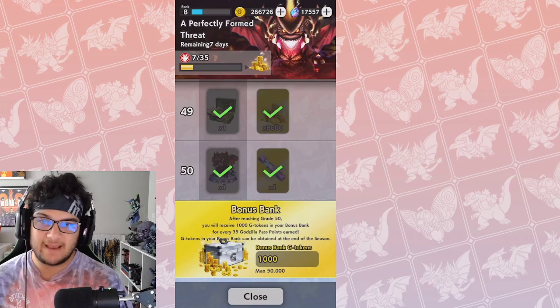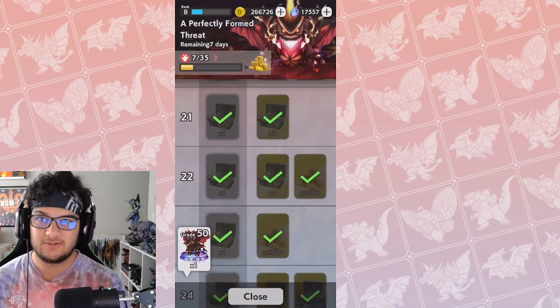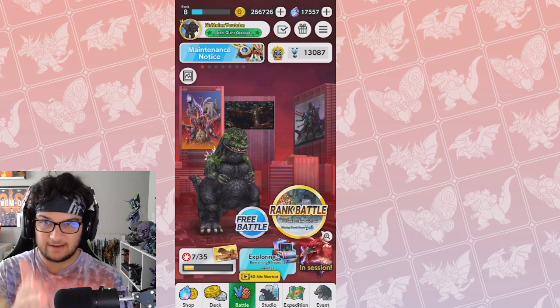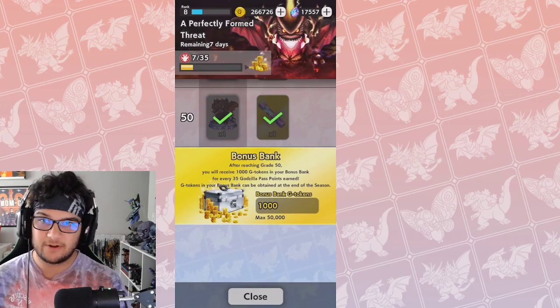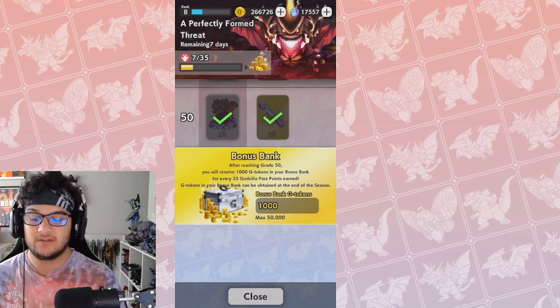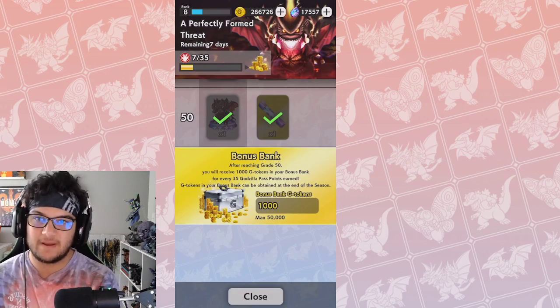The bonus bank activates on your Godzilla Pass when you've completed every single possible tier during a season. There are 50 tiers every season, and once you complete all the tiers and the progress bar is full — instead of the slotted bar at the bottom by the battle pass — you have access to the bonus bank. The bonus bank will grant you G-tokens in exchange for the Godzilla Pass points that normally would be going towards upgrading your levels in the pass. Since there are no more levels to gain, it goes into the bonus bank.